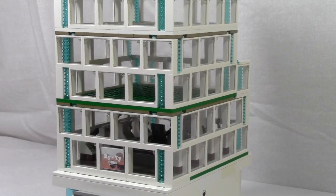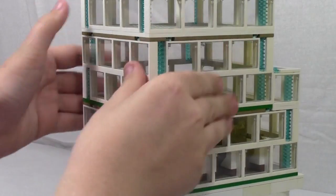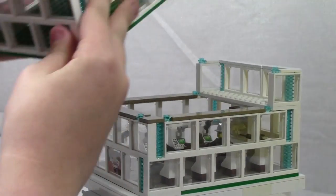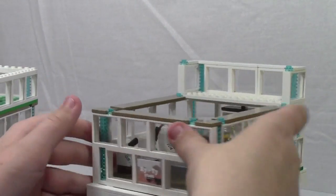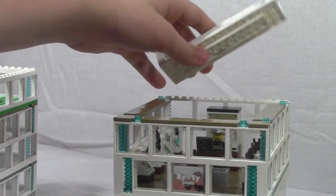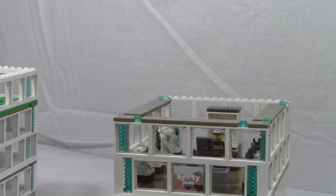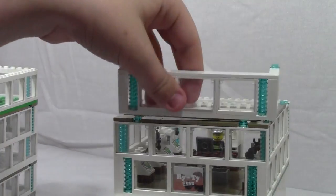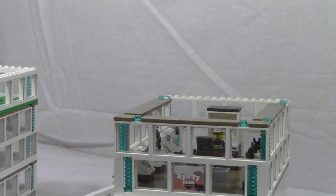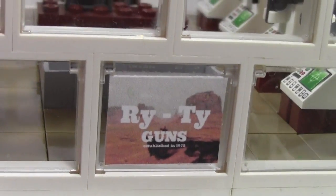Now let's take a look at the second floor. The second floor actually comes off in two parts — the third floor comes off, and the second floor actually in two parts. The first part is all the businesses, and then the second part is this little balcony at the very back. I used to have it at the front but it just didn't look as good, so it looks much better on the back.